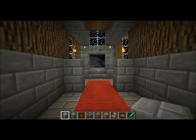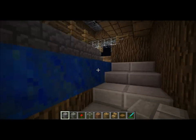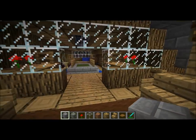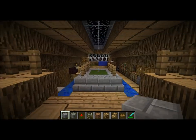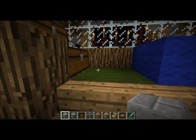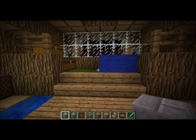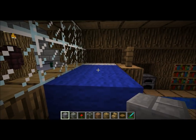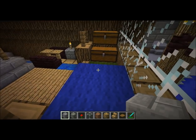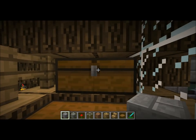I'll take you guys upstairs, let you see my bedroom and stuff. This would be upstairs. My backside porch. I'm not really sure which should be the back or the front. I'm guessing I should say that side's the front. And my bed, of course. Always love the royal blue king size bed. Chests and stuff, don't have anything in them.